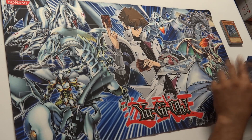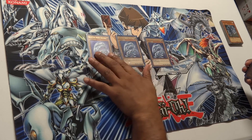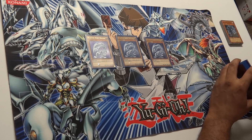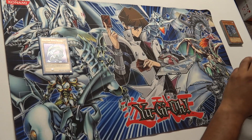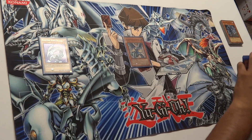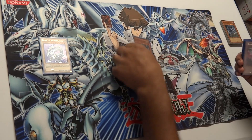Starting off with the monsters, we have his ace — the three Blue Eyes White Dragons. There were four but Kaiba rifled one away, so yeah, the three Blue Eyes, very self-explanatory. That's his ace, the card you're going to be spamming throughout the whole game. Next we have Blue Eyes Shining Dragon — obviously we run him because it's a Blue Eyes deck, pretty strong effect.